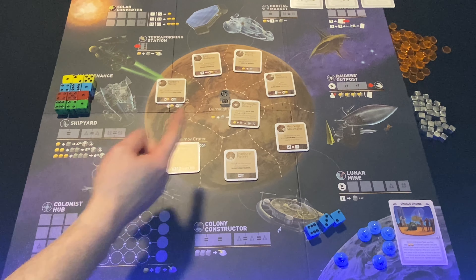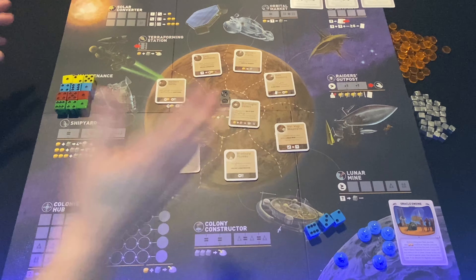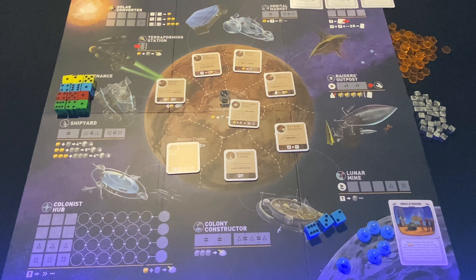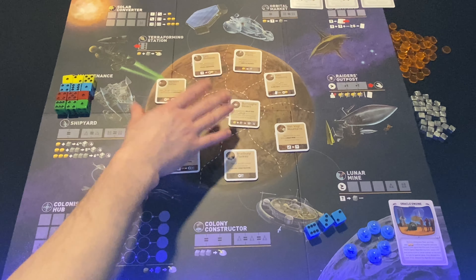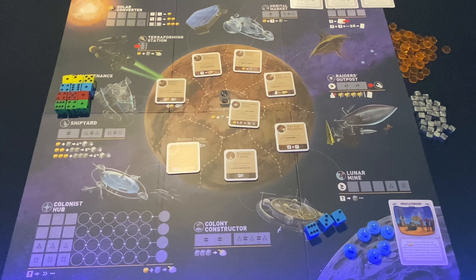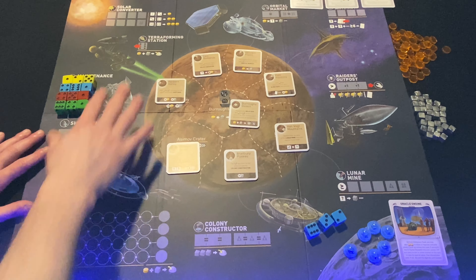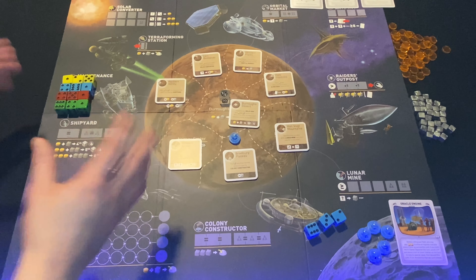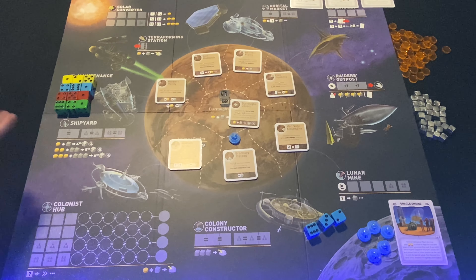Play continues with players collecting and rolling dice, placing them, and getting colonies on the board until someone places their sixth colony in a four-player game — the number varies by player count. Then we go into final scoring based on colonies placed, areas you control, and any special tech, agendas, or alien artifacts you've found. All of that tabulates into your final score, and the player with the most points is victorious. Now let's look at the three modular additions.